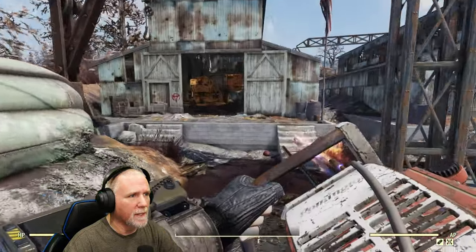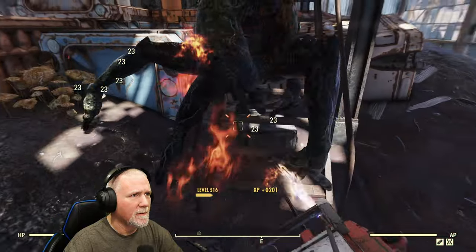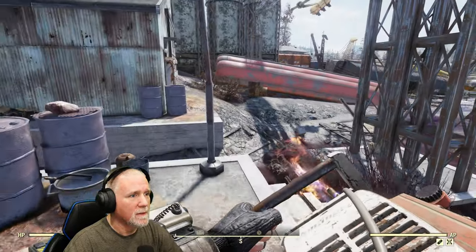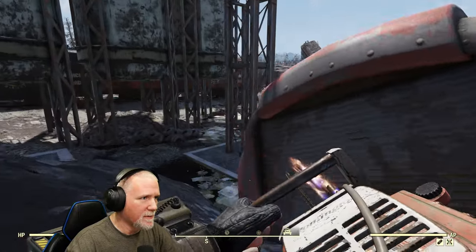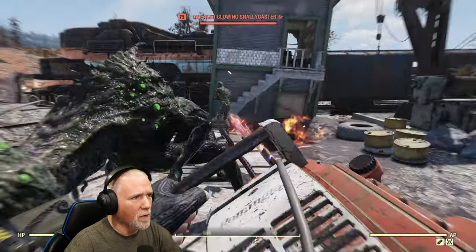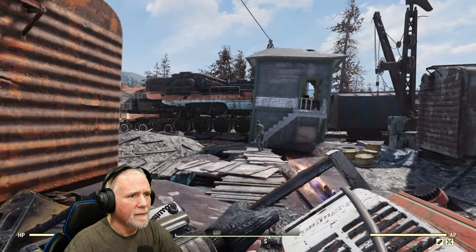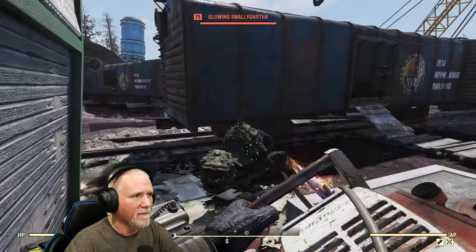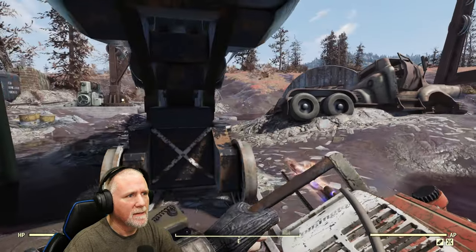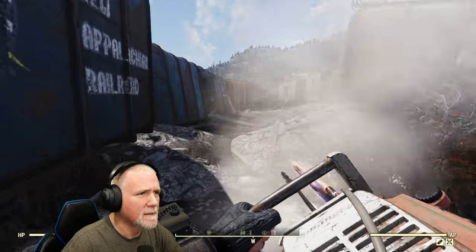Usually back in this building there will be one snallygaster that's like trapped. Watch out for these traps right here as well. There he is, grab him real quick. The glowing ones can also have nuclear waste, which is kind of nice as well. Snallygasters are the gift that keeps on giving. So that is three, and here's four. And if we go down this way, there's five. Down here will usually be six and seven, and there they are.